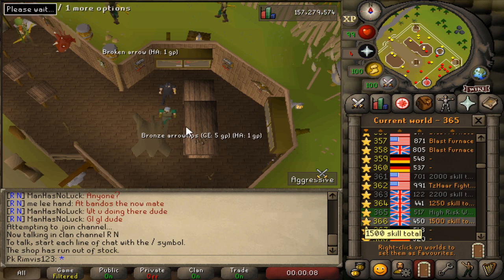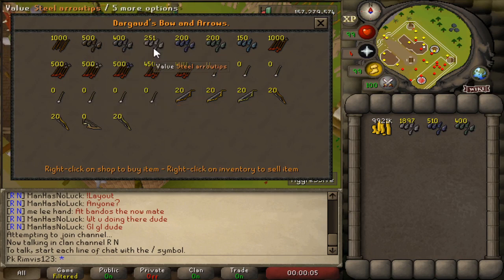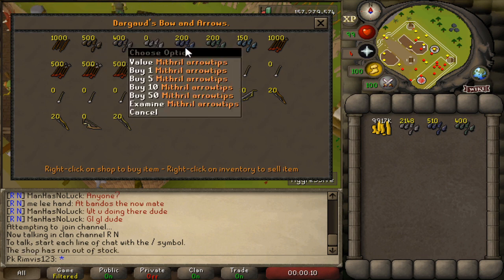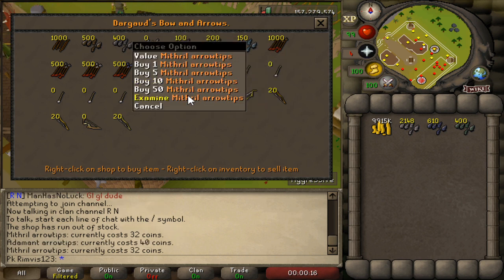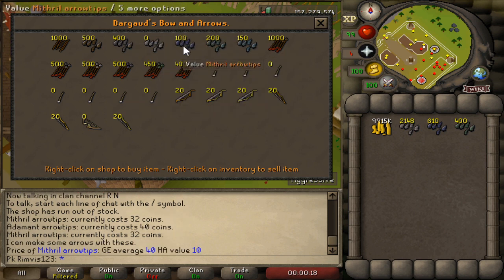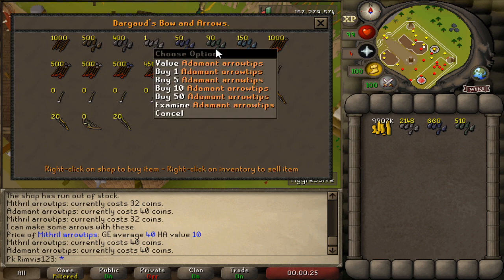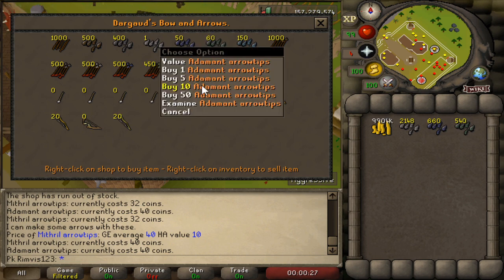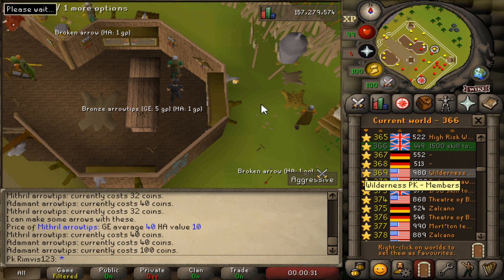Next world — arrows again! Let's find all of them. For these ones I think we can go a little further, maybe 50 more. We've collected 369 so far — let's see how much we're going to make right here in this world.